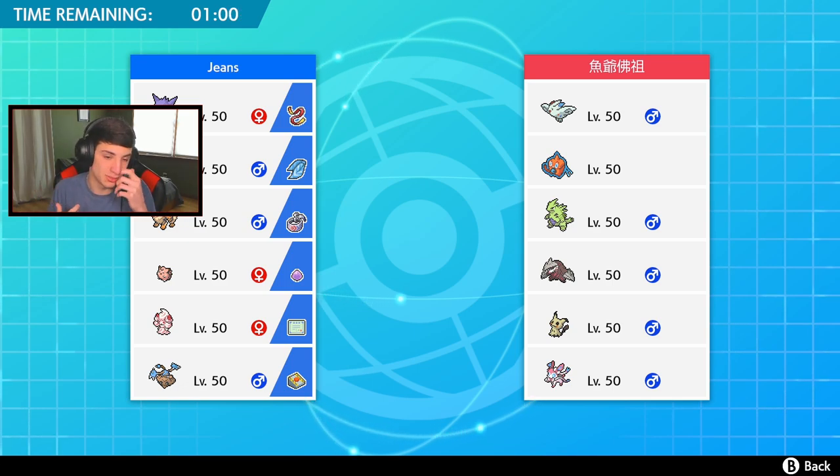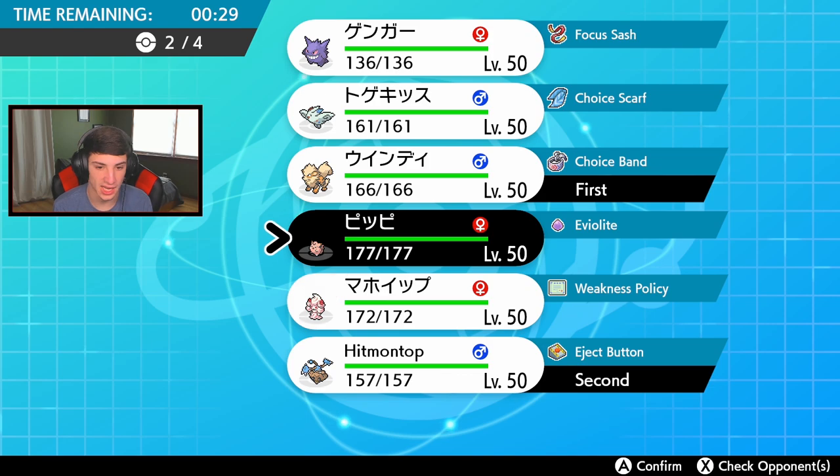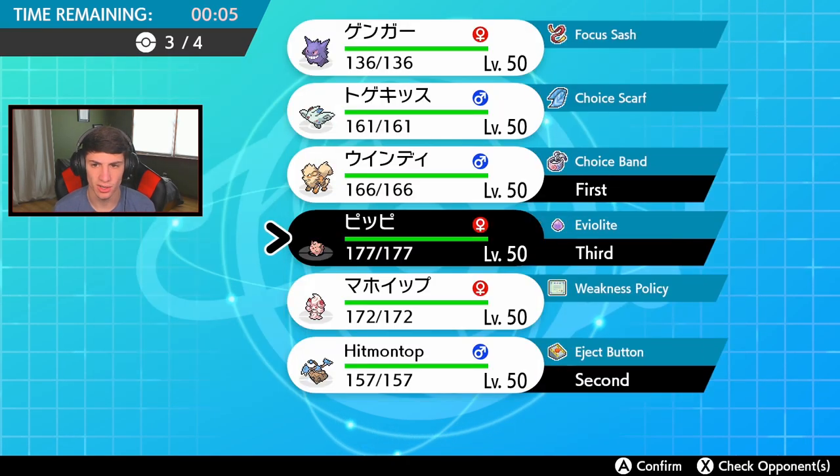One thing I have to worry about is that Tyranitar plus Excadrill because that Dynamax Excadrill in sandstorm is going to run my team. I could lead with double Intimidate and just Dynamax Arcanine turn one — that's a huge possibility. But I got to watch out for that Dynamax Tyranitar too. Double Intimidate could work out well. I kind of want to predict that lead and force a swap. Let me bring the Clefairy in the back end and then Alcreme in the final spot.